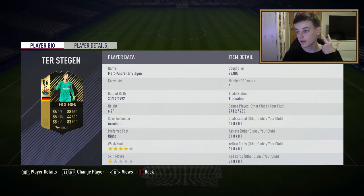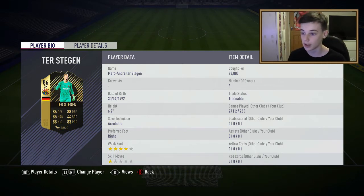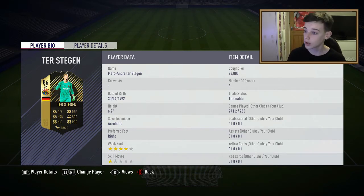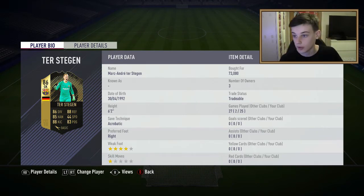In goal we have Informed Ter Stegen - last week's Team of the Week, which will also be last week's when you're watching this. He's 6 foot 2, so really tall. He's got 4-star weak foot, which doesn't really matter for a goalkeeper. He's got 86 diving, 85 handling, 88 kicking, 88 reflexes, 88 positioning, and 44 speed which doesn't matter for a goalkeeper.